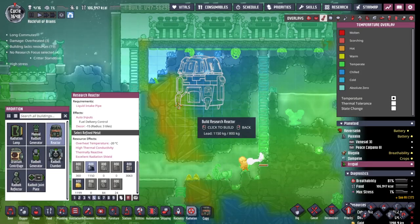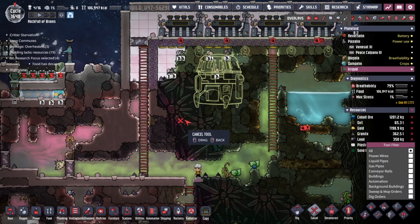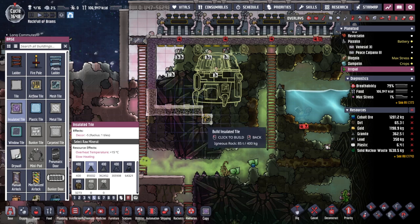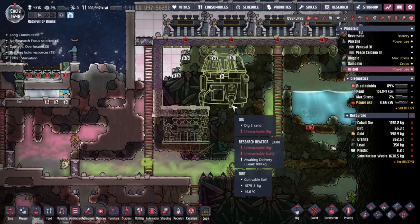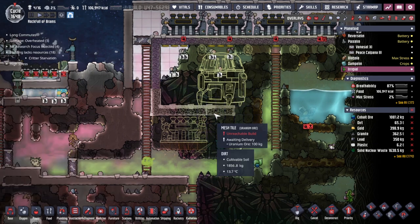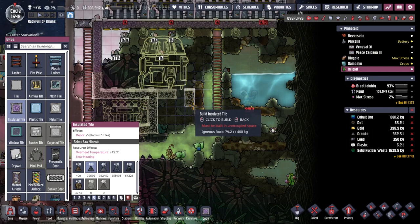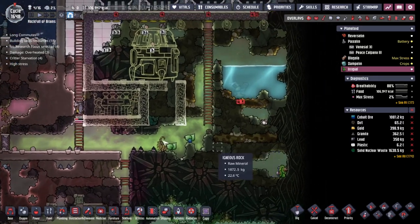I wanted to try and put the research reactor somewhere near this wall, and the way I had it laid out that was never going to fit. So I'm just going to throw that right there, and then we're going to know exactly where we want to put stuff. We don't actually want it like this, because it does spit out boiling hot materials. We want to be able to drop it on the floor like that. If I arrange to have one of those there, maybe like that, and then we can have a mesh tile underneath here.